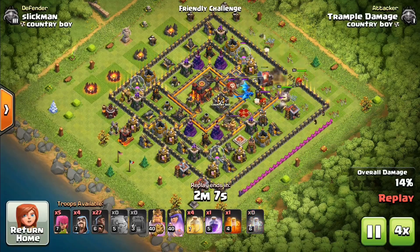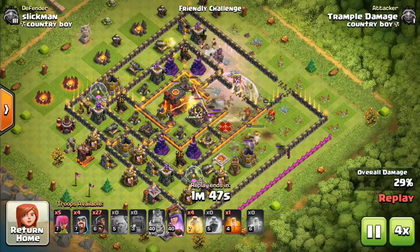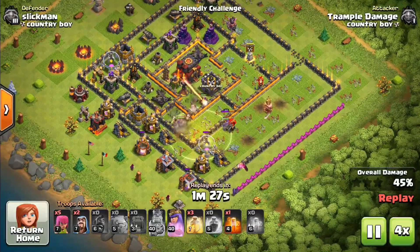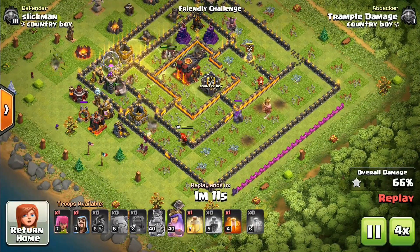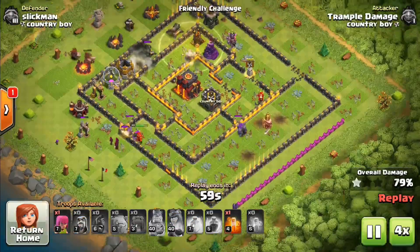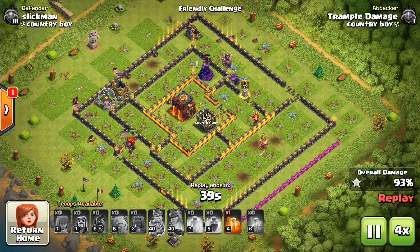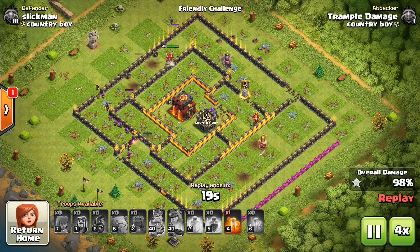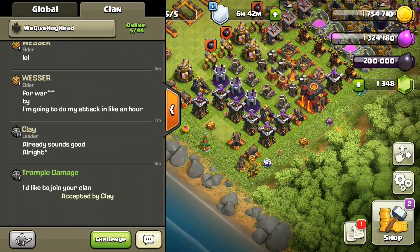The first person we ran into was Slickman in global chat. Two golems forming the pivot anchor point, wall wrecker got in there. Valkyries raging, hogs running through, healing them along the way, banging things out. One golem still alive banging away at some walls. This one definitely came down to the wire, so kudos to Slickman.